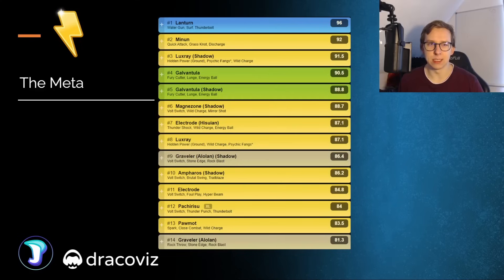As you're going to see here, Lantern is on top by far with Water Gun — you want to play it. We have Minun, which is going to be interesting because there's Grass Knot, which can deal with Lantern. We have Hidden Power Ground Luxray, where I actually feel like Hidden Power Fire would be interesting as well. We have below it the Galvantula, which would be weak to Hidden Power Fire but not Hidden Power Ground. We have Magnezone, which would be weak to both, and then the Electrode, which is only weak to Hidden Power Fire — so that would be maybe an interesting alternative.